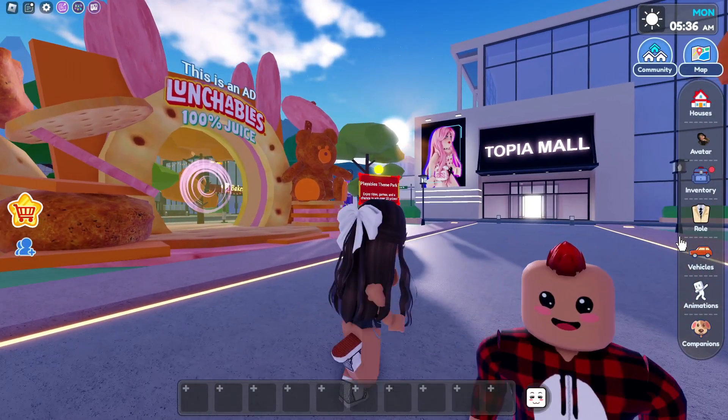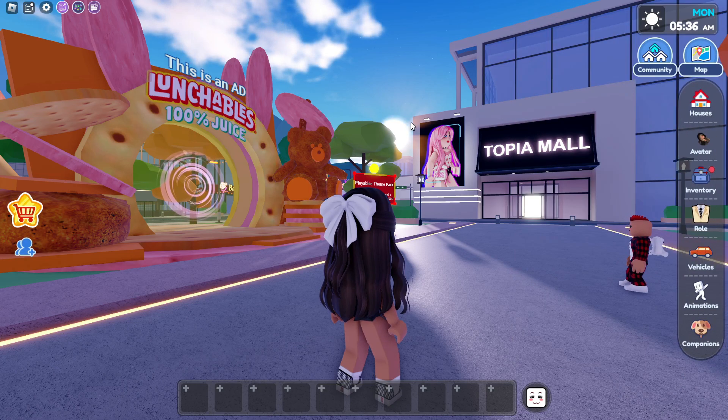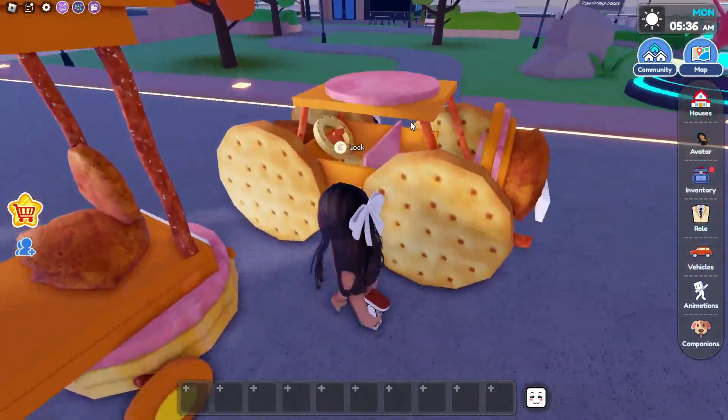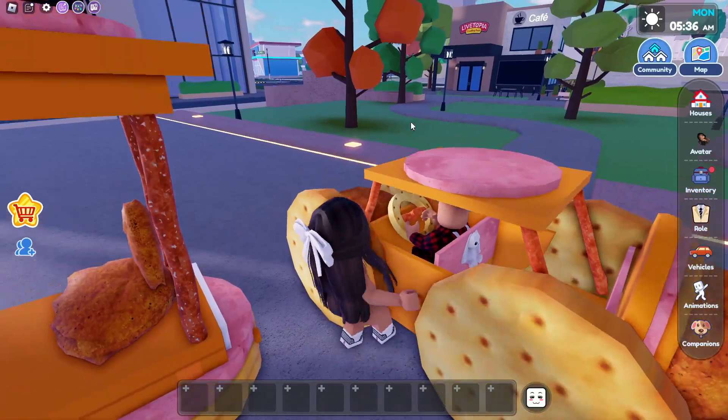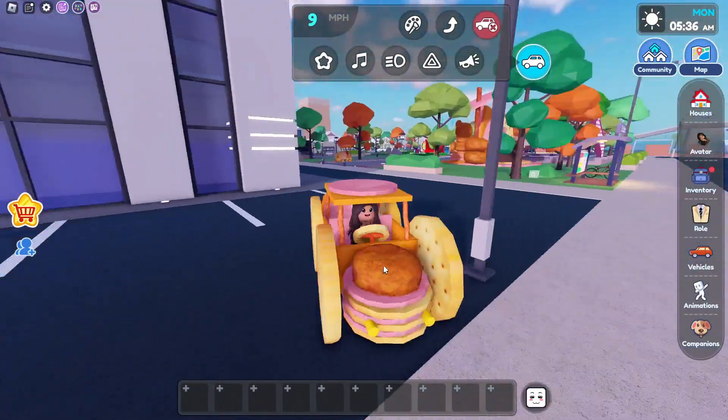We're gonna start off with the cars, which are gonna be very quick. So these are the two cars. Let's pull this one out first, and this one looks so cool. Let's get inside. And there's a Lunchables on top of the little chicken nugget.